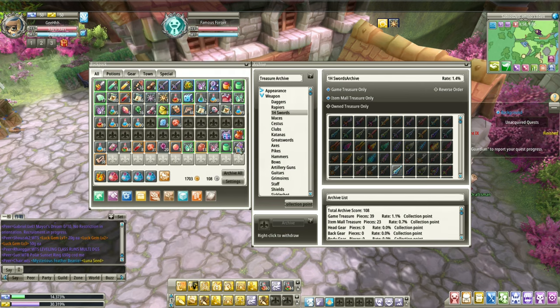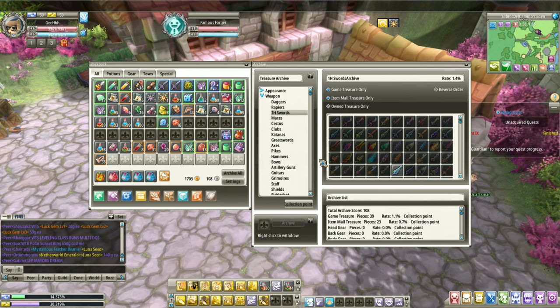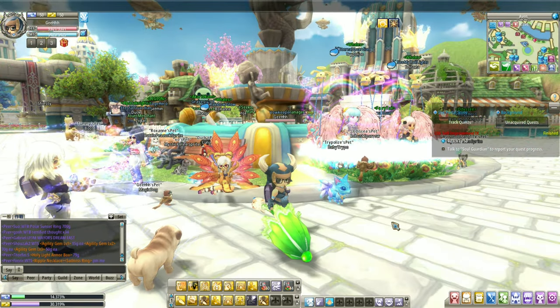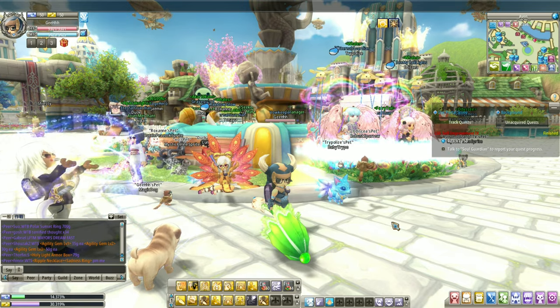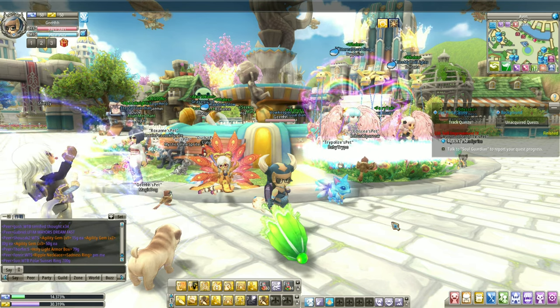Crafting is very important in this game. The crafting and the archive are linked together — basically, if you archive and you craft, you're going to get stronger. I hope you learned something. And that's it for now guys. What kind of content do you guys want to see for Eden Eternal? Tell me in the comments, and as always, leave a like. This is GAMEY HARDCORE.